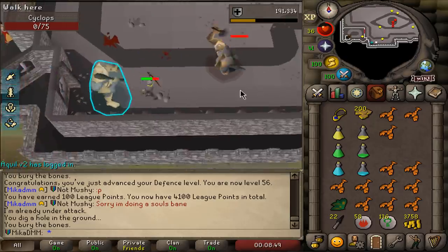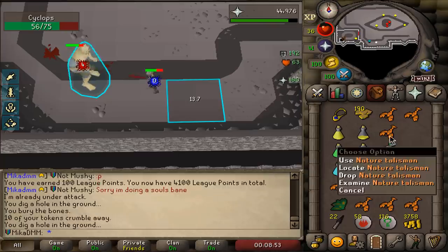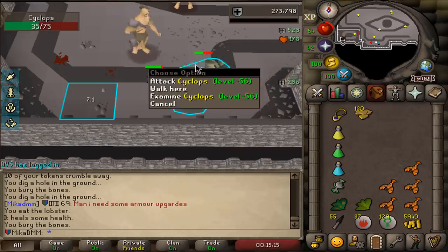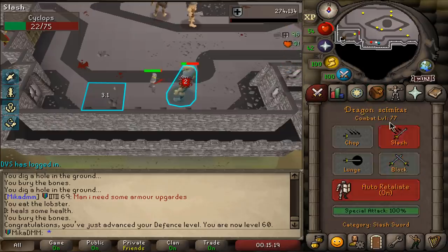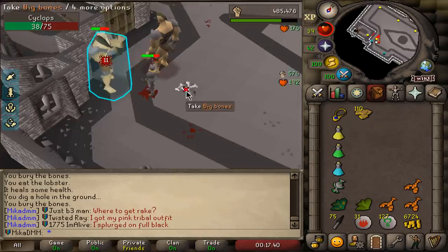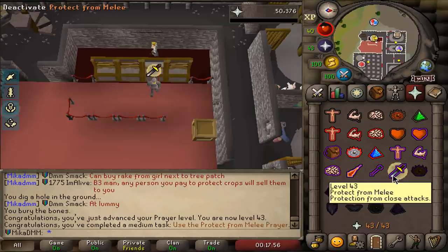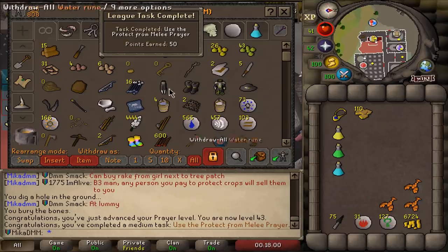Ooh, nature talisman — that might be a task. Look how cool this is — this never gets old. The attack speed is awesome. 60 defense — it is time to get 99 strength. Still on steel defender and I'll still have some time left, so we can maybe even get mithril. And 43 prayer — that should be a task. 50 points extra, not bad.